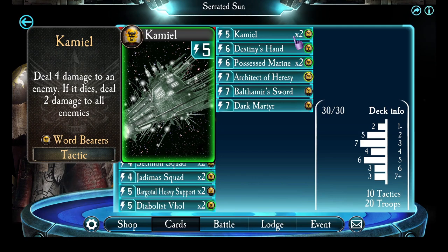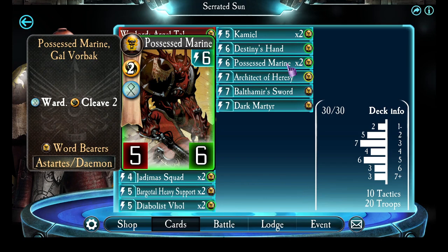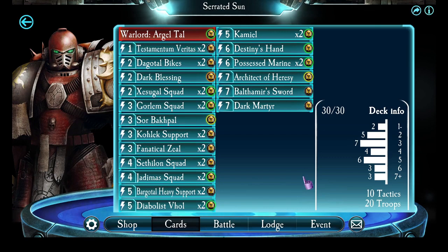Camel — one of the most amazing cards in the Wordbearers deck, you must have a pair of these. Destiny's Hand is a useful little card; I thought it wasn't that great at first, but I've been putting it into more and more of my Wordbearers decks. A pair of Possessed Marines, because this guy can just be nasty. Architect of Heresy for messing with people's plans. Balthamir's Sword, also for messing with people's plans. And lastly the Dark Martyr as my higher end troop. So that's the deck — let's go ahead and take a look at a couple of great wins.